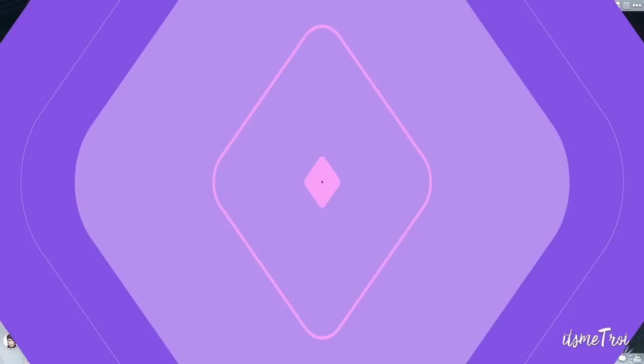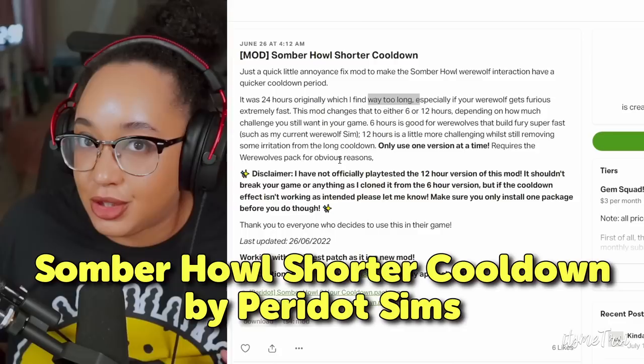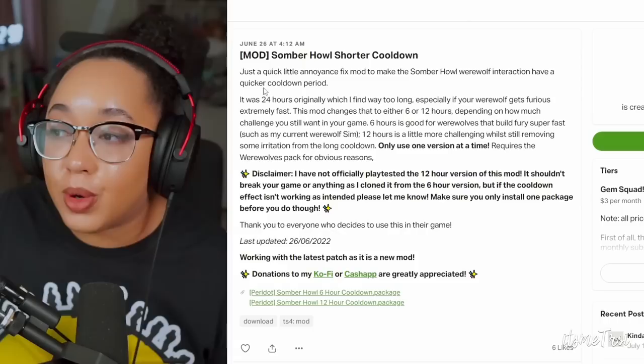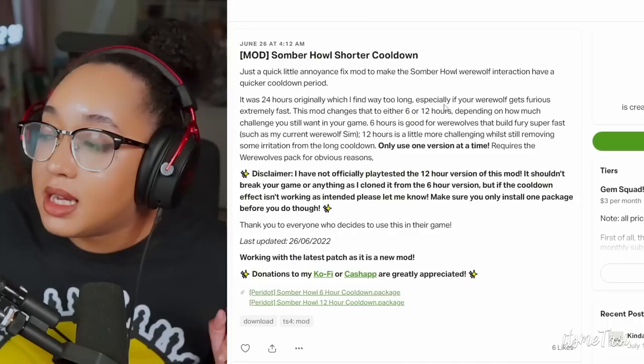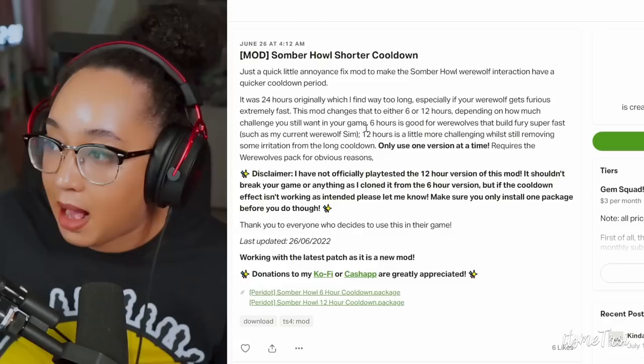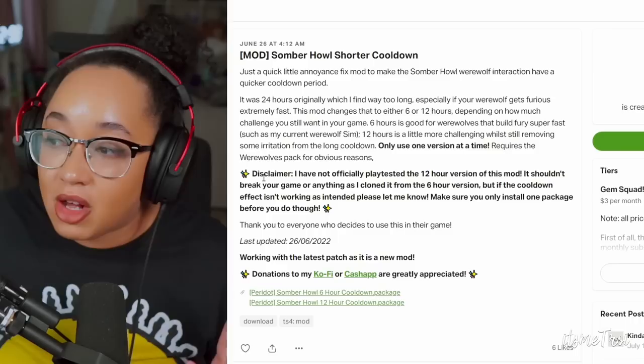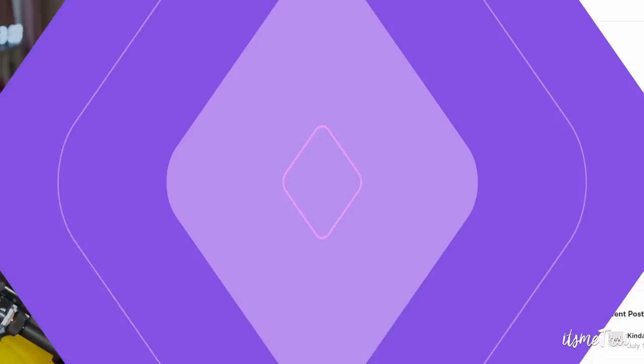The next mod is a fine-tuning mod for the Somber Howl interaction. It reduces the cooldown from 24 hours down to either 6 or 12 hours — two versions to choose from, but you can only have one installed. This is a quick annoyance fix especially if your werewolf gets furious really fast. Six hours is good for werewolves that build fury super fast; 12 hours is more challenging. The mod creator notes the 12-hour version hasn't been fully play-tested but shouldn't break your game.